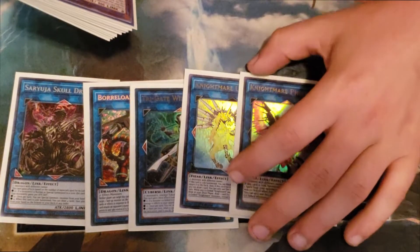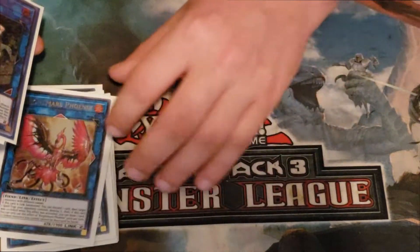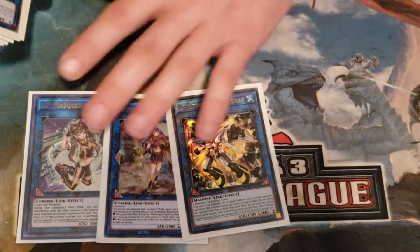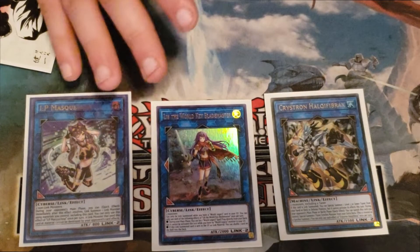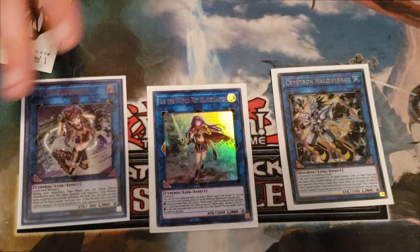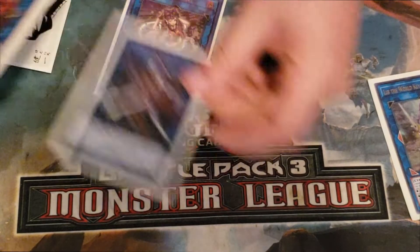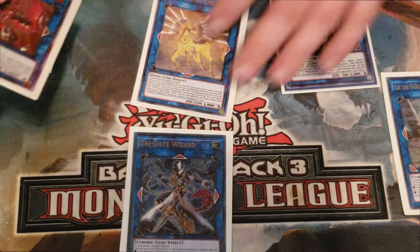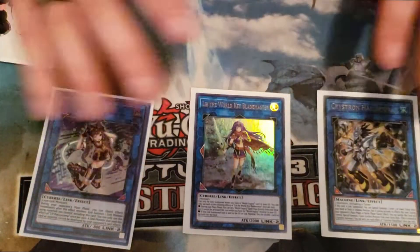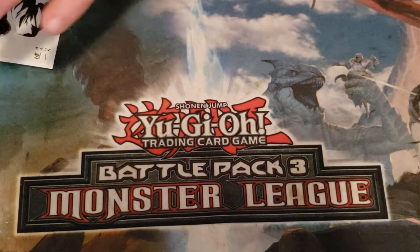Then we have one copy of Knightmare Unicorn and one copy of Knightmare Phoenix for a little bit of removal and disruption. For our big link twos we're playing Mekk-Knight Crusadia Avramax, Lib, and Needle Fiber — these three main cards have really taken this deck to a completely different level. You can summon Avramax above the Trigate Wizard and then link off into Unicorn to still lock it and get an extra disruption. These three cards really take the ceiling of this deck to a whole other level, allowing you to wombo combo all over the place.